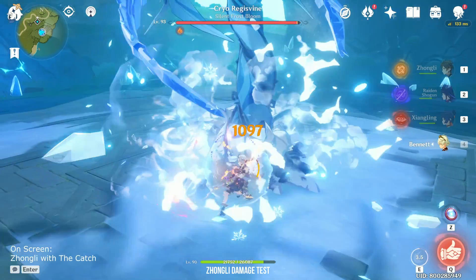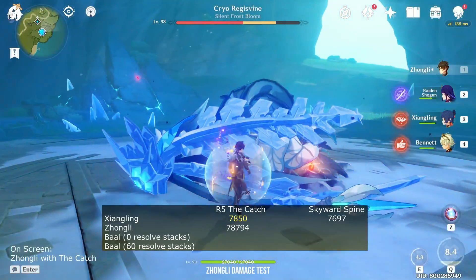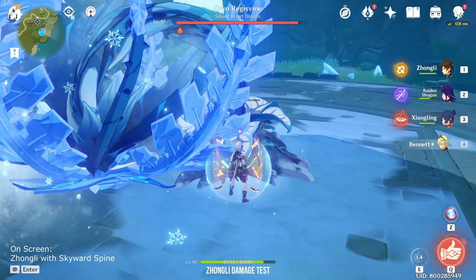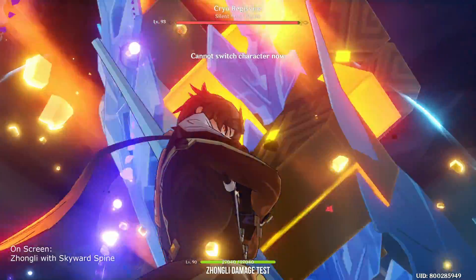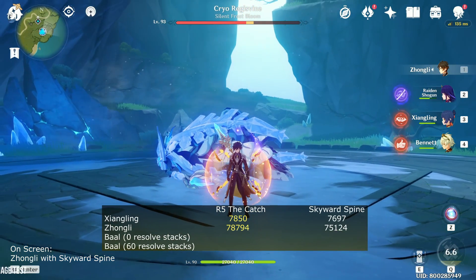Let's see how much I'm doing. With The Catch, I'm hitting for 78k. Now using Skyward Spine — 75k. This means The Catch is better on Zhongli than Skyward Spine.